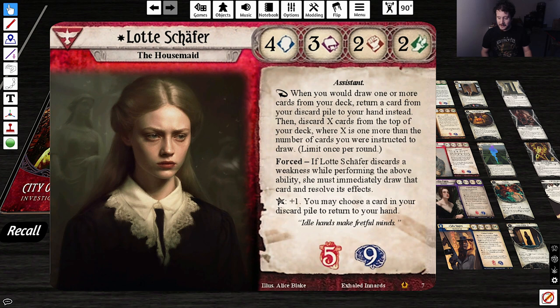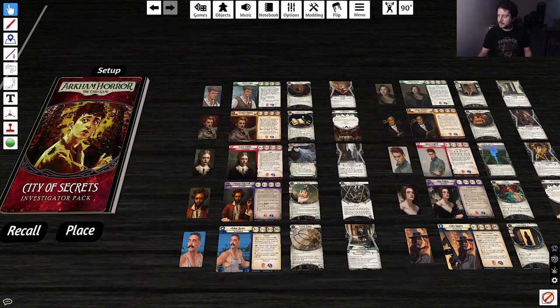Dredge is a very powerful Magic the Gathering mechanic. You can dredge — for example, dredge three: discard the top three cards of your deck, then draw that card instead. This looks like pretty much exactly the same thing. So yeah — when you would draw a card, you may mill cards instead. If you do, return a card from discard to your hand.